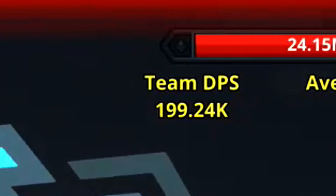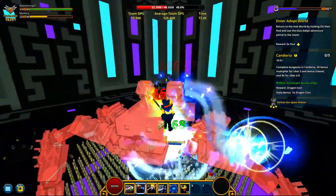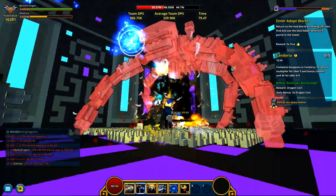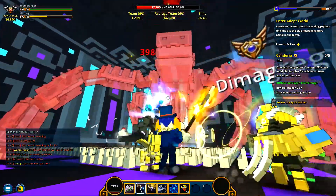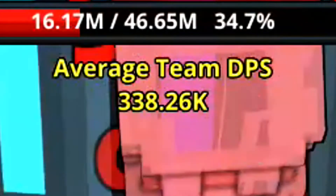Underneath that we have team DPS, which is how much damage your team is doing at that moment. So say I'm doing 500,000 personally, someone else is doing 500,000 as well, and then someone else is doing 250,000 — in total we would be doing 1,250,000 damage, and that's what it'll show right there.